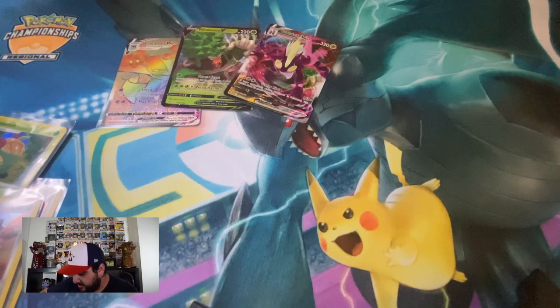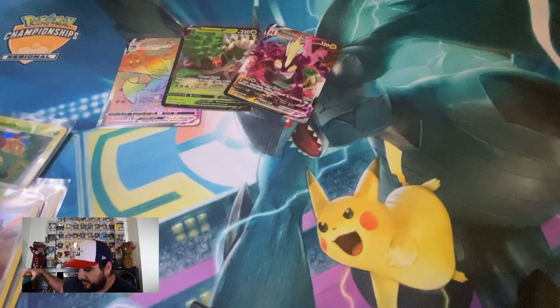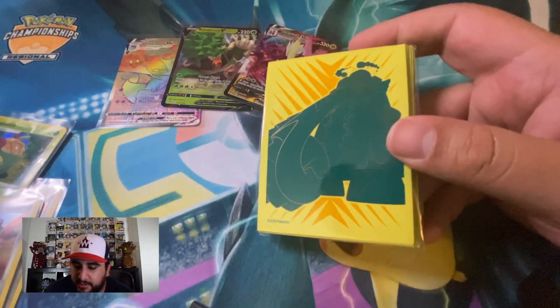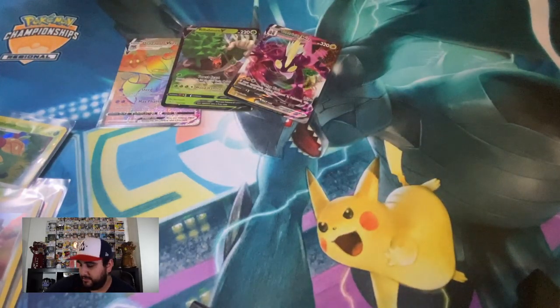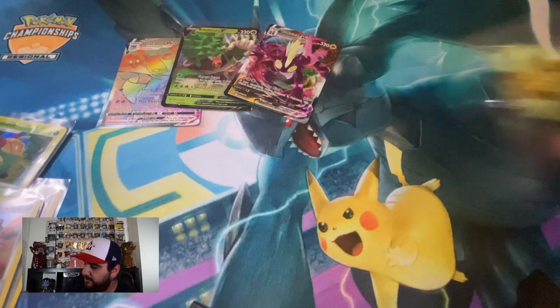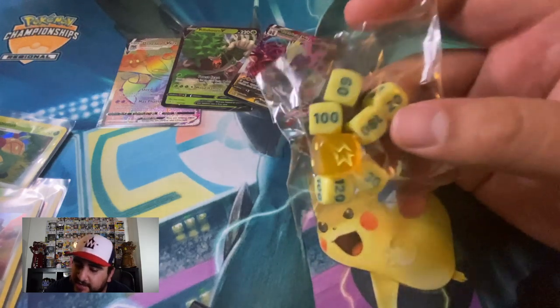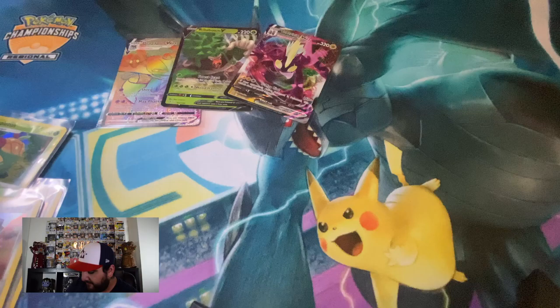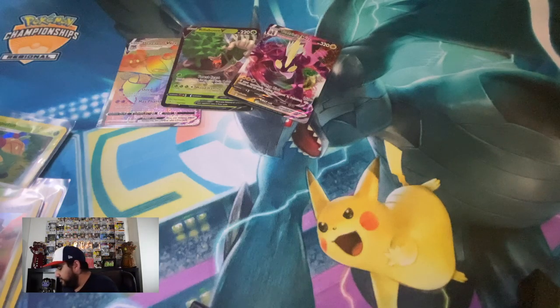Inside we have Energy, we have Inteleon, Inteleon VMAX I believe, Poison and Burn markers. The dice are changed again — I'm not sure if I'm a fan of these dice. I like them a lot but I don't know if I prefer the pips or the actual numbers. But it makes sense for Pokemon. Alright, pack 1 — see if we can hit another Dragapult VMAX. That'd be way too insane — too much sauce for one video as the kids say.